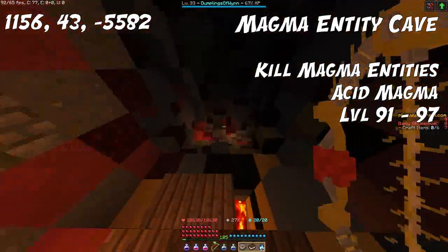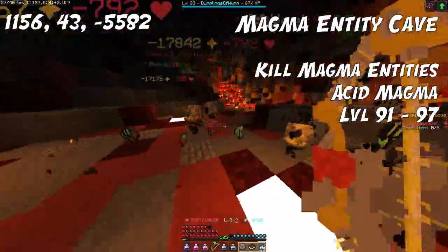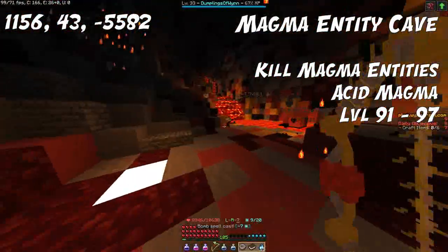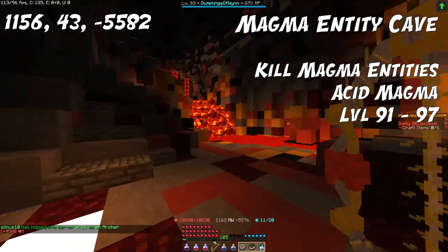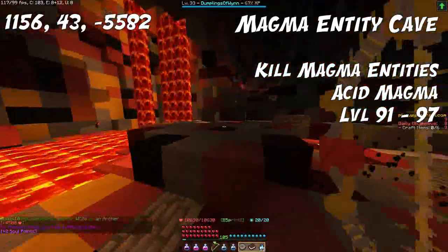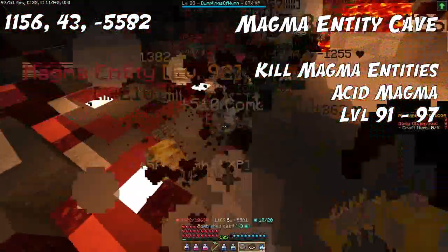For the next ingredient, we have Acid Magma, which you can use from level 91 up to 97. Head over to this Magma Entity Cave and kill the Magma Entities to get it. The spawn rates are insane — they spawn in a great swarm, and once you've killed the first swarm, you can do slash class, wait up to 5 seconds, join back in, and within seconds the entire swarm has respawned. This trick lets you gather a lot of ingredients and XP without waiting long for respawns.